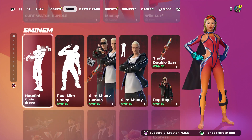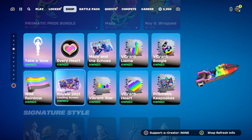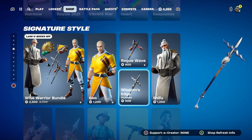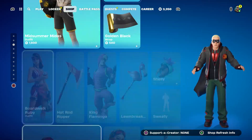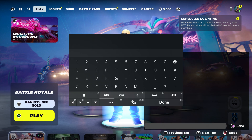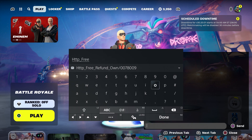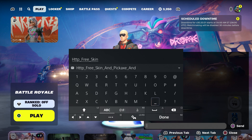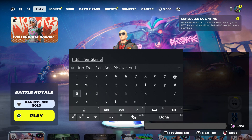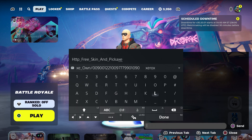There are other pickaxes on top of that which I'm going to include — over here we do have two of the rarest pickaxes that you can basically get. Please follow the steps, it won't be that hard at all. I want you guys to enter this code: http underscore type in free underscore skin underscore and pickaxe.